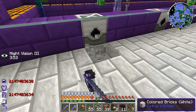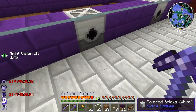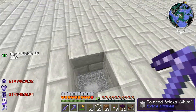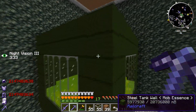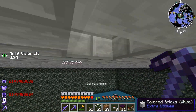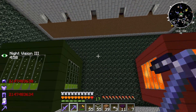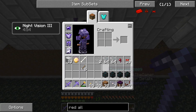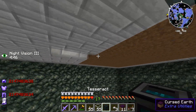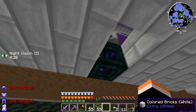My plan for powering the grinders is to power them from below with tesseracts on a special channel, since the grinders will be sending mob essence into the tank. There are a total of seven grinders, so I'll need more tesseracts. I need to set the channels for each of them, which will take a while — that's for another episode. You know how to set a channel on a tesseract, so I won't bore you with that.